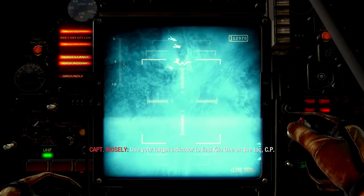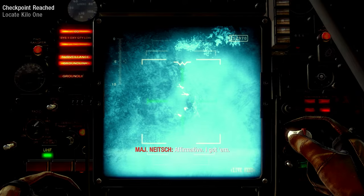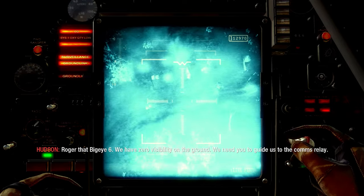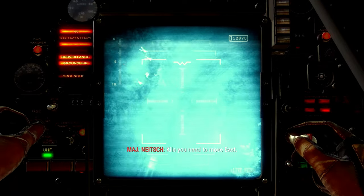Use your target indicator to find Kilo-1 on the attack CP. Affirmative, I got him. Kilo-1, this is Big I-6. I have you on the TRP. Roger that, Big I-6. We have zero visibility on the ground. We need you to guide us to the comms relay. Kilo, you need to move east.